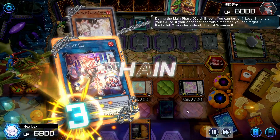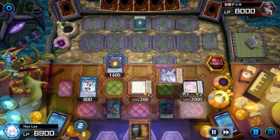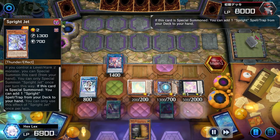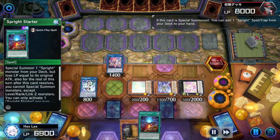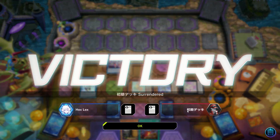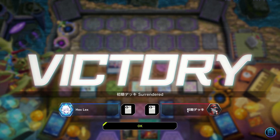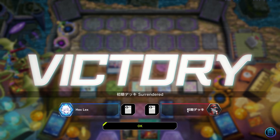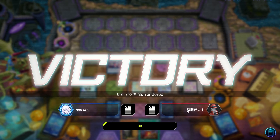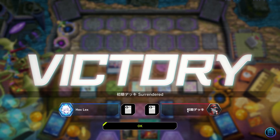I'm gonna use my Ash Blossom to negate this Pot of Extravagance from my stun opponent, as well as using Elf to bring back Jet. Because my opponent played Extravagance, I don't really expect Red to be particularly useful here, so I'm just gonna use Jet to add a Starter for next turn plays. My opponent just did not have the resources to deal with all this and ultimately conceded after that search. Short game, but I really just wanted to use that one to show what a typical turn one with this deck looks like utilizing the Melfi line.